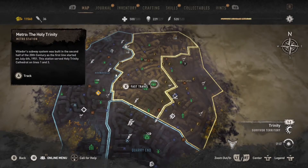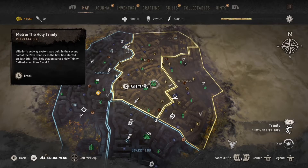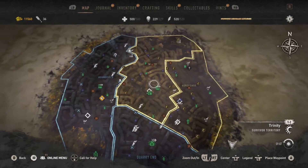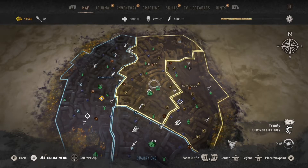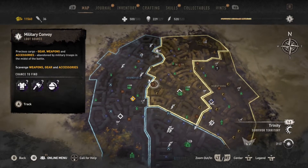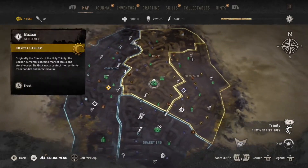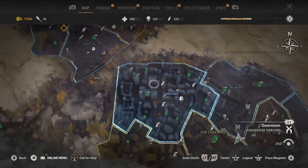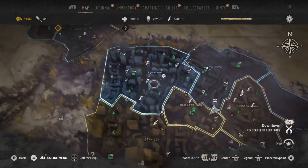The other notable mention is the holy trinity — basically the Bazaar in Old Villador. There are actually three military convoys located around it: one to the south, one to the north, and one to the left. That's three in close proximity, so if you're after a quick farming run this is a great spot.